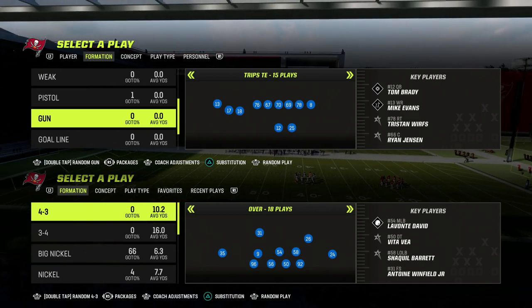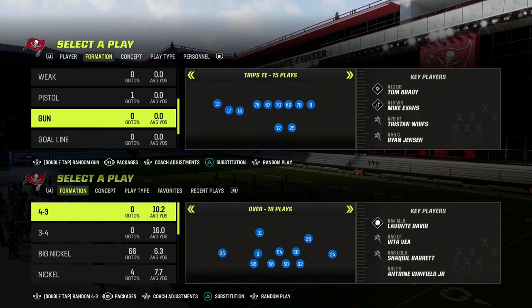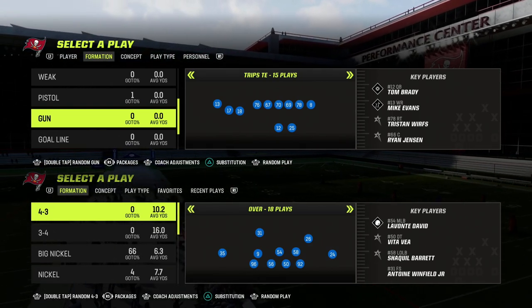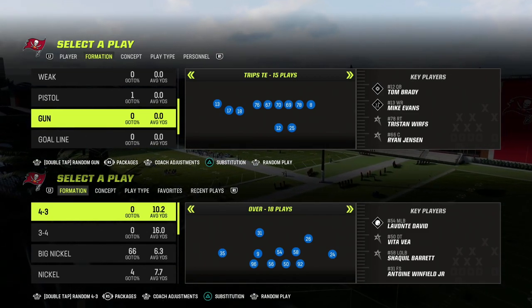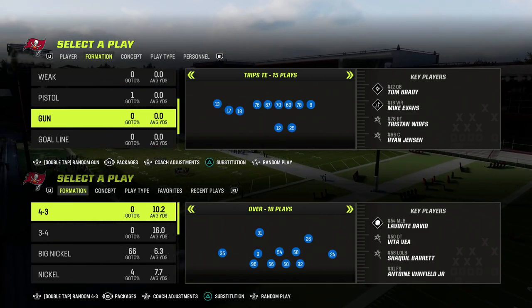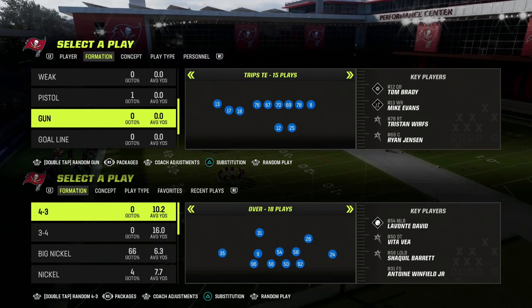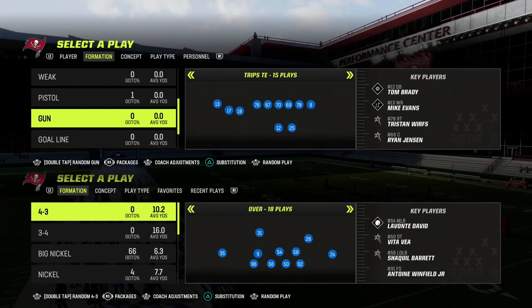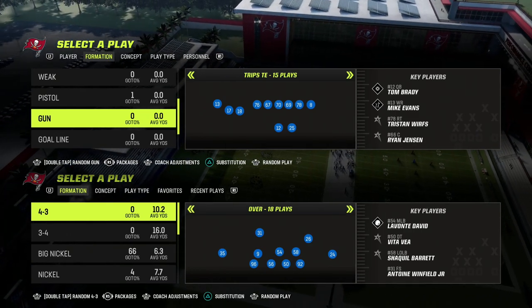I wanted to do a video today to discuss the new defensive meta with the patch. With the latest patch making the 3-3 loop less effective — not dead, but less effective — we're going to see a lot of people gravitate to the Dollar 326. The Dollar 326 was a great defense in the beta, a great defense last year, and it's been a good defensive meta for years. But this year it's really good because of the power of slot cornerback blitzes.